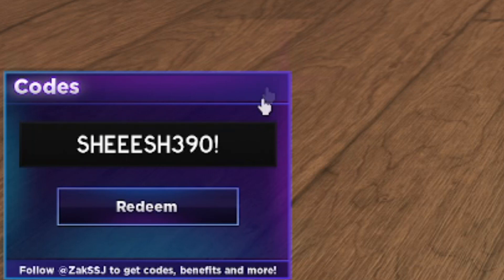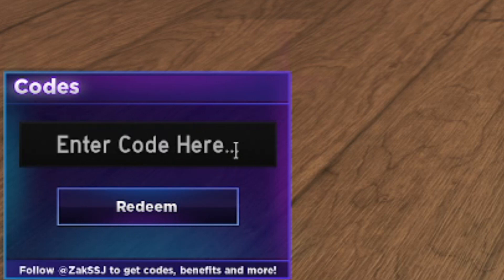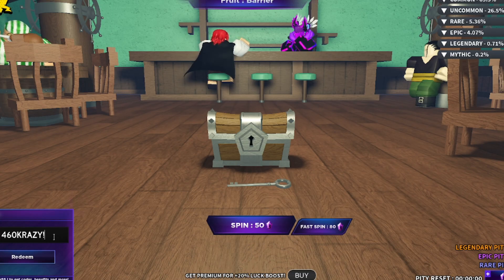Make sure you get the two newest codes: CHEF470K, which came out like a day or two ago, and 460KRAZY with an exclamation mark. Those are all the working codes — get them for yourself. If any new codes come out I'll update you, so subscribe and turn on post notifications to stay updated on the latest working codes for Fruit Battlegrounds. They give you a good amount of gems.